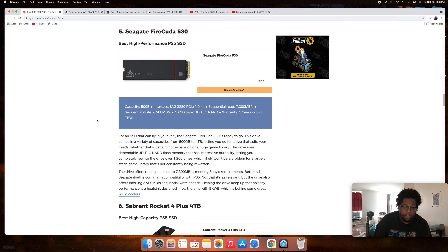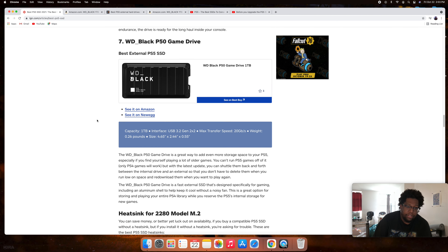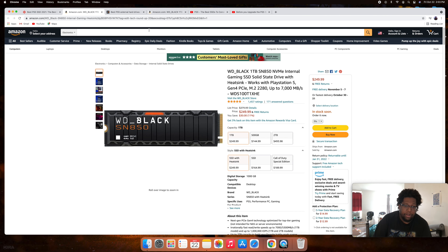There are other internal SSDs available — Sabrent, Crucial P5, Samsung, and Seagate are all very good, they're just not quite as good as the Western Digital one. The WD Black SN850 is the top recommendation overall.